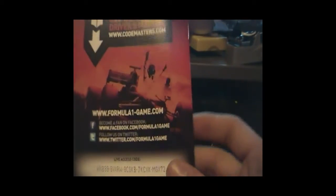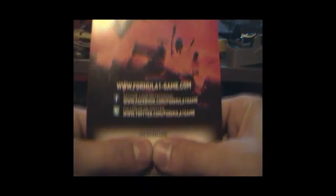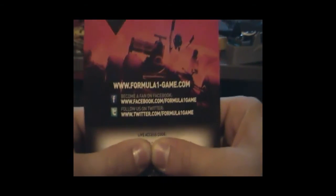There's also the Software License Agreement and Warranty, and customer support information. You'll need the activation code — which I'm going to cover up — the live access code is the one you use to activate the game. For more information, go to Facebook, Twitter, or the website at the top. And there are some sponsors and the engines that run the game.